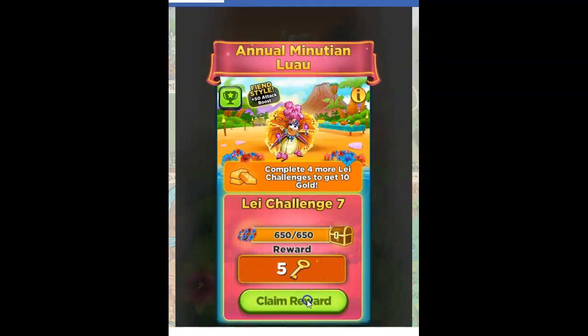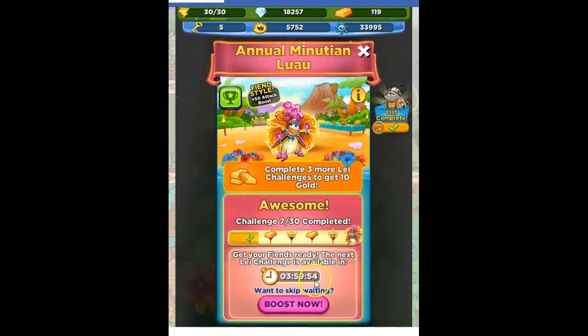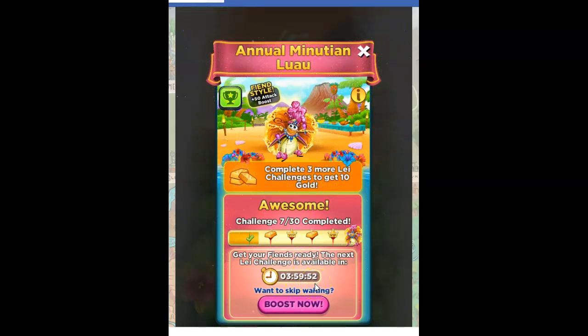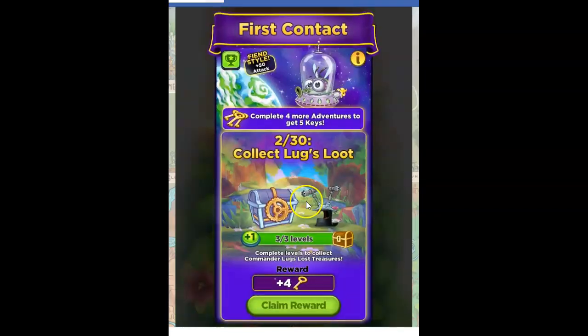And then I should have gotten some things to claim here. So the annual minutiae luau gives me five keys — I will take it. And I have to wait four more hours now for a cool-down period. Although if I want to skip the waiting, I can activate a boost. I can boost for 10 minutes for 50 gold, or 20 minutes for 75 gold, or 30 minutes for 90 gold. That's all free gold, so I could choose to do that. And I get VIP membership with unlimited energy, although it's just for that 30 minutes. It's not worth it to me, but it's a fun thing to explore just to see.